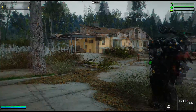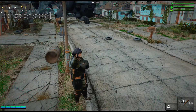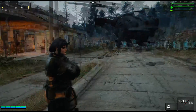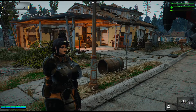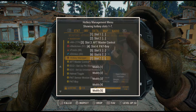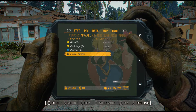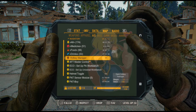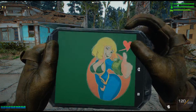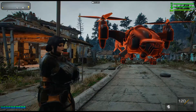I have another hotkey slot for two that's open and one for six that's open. I'm wearing the West Tech Goggles and I'm going to assign those to hotkey slot number six. So I'll go to Hotkey Manager, scroll down to Modify Six, set assignment, and then scroll over until I find my West Tech Goggles — and now the hotkey has been assigned.